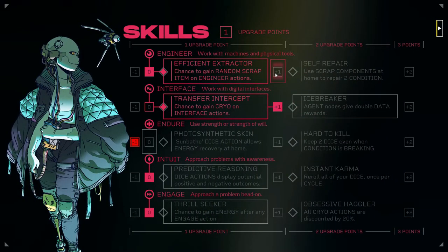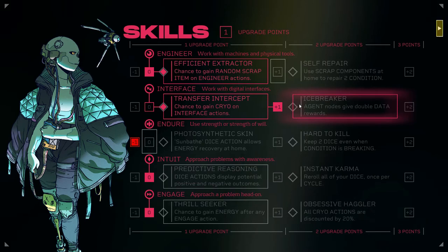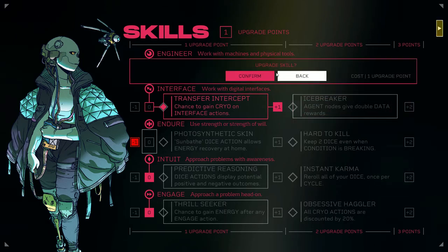Do we want a plus one in engineering? I think that would probably help us. Though we could go for 'into it,' which gives potential positive and negative outcomes on dice actions — really useful. Or thrill seeker: chance to gain energy after any engage action. I think I'm going to go for the plus one here, with predictive reasoning as second choice for next level up. Icebreaker agent nodes give double data rewards — that would be good. Let's go for the plus one.